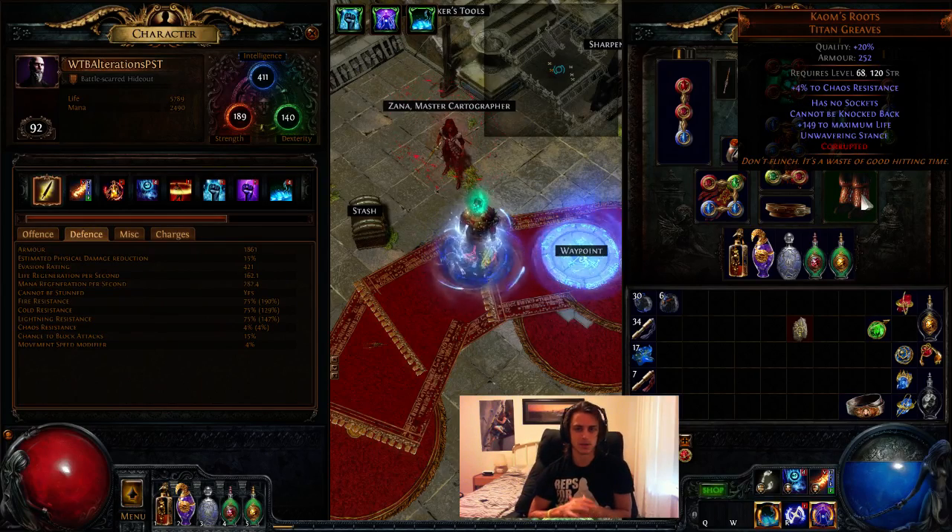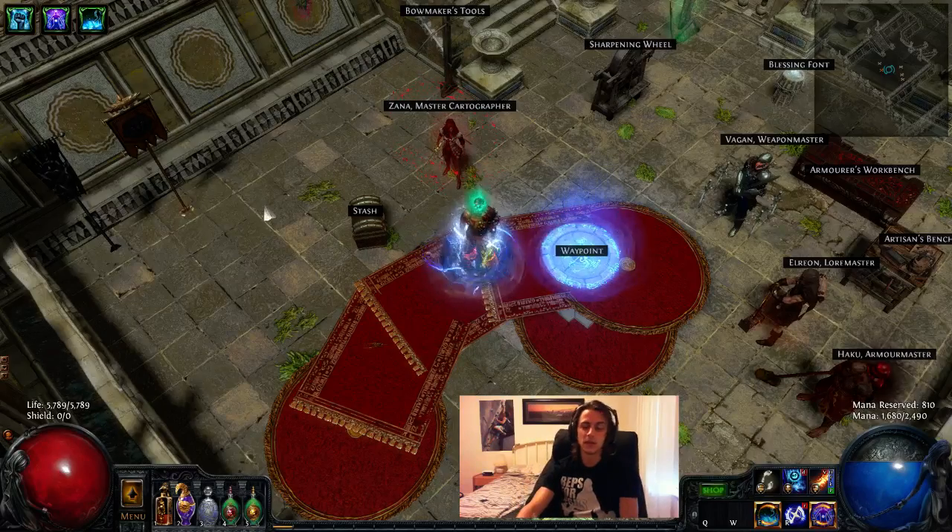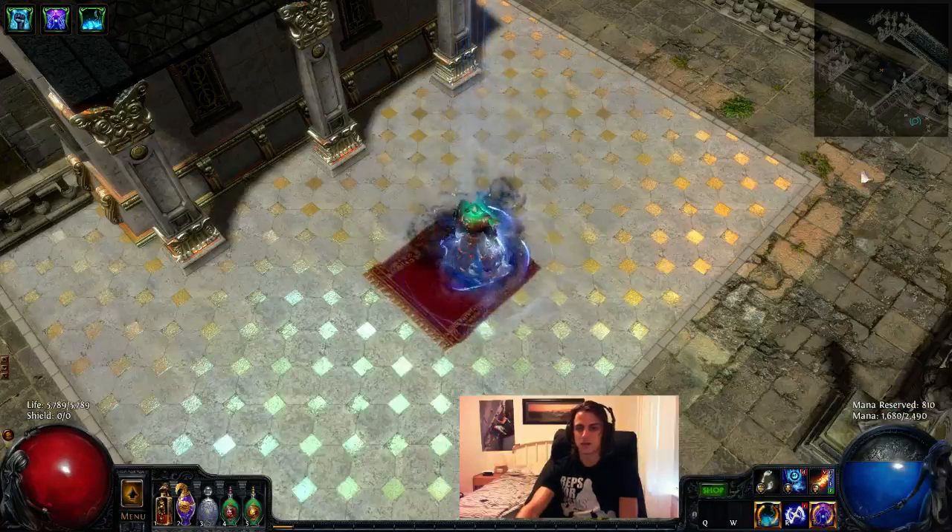While playing incinerate, I came to the conclusion that I hate being stunned. As soon as you get stunned, it resets your stacks and interrupts all your damage — it just feels terrible. So I got Combsroots Titan Greaves. They give you so much life, they give you Unwavering Stance, and you cannot be knocked back. They're just incredible boots if you're happy to warp around everywhere, and I got used to it.